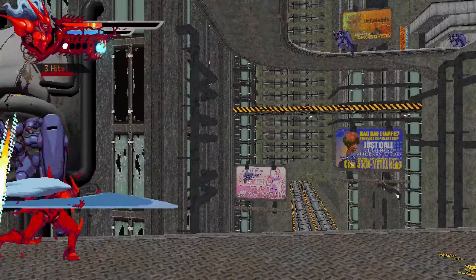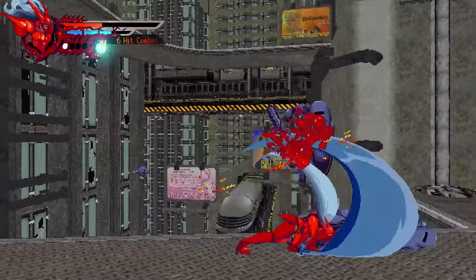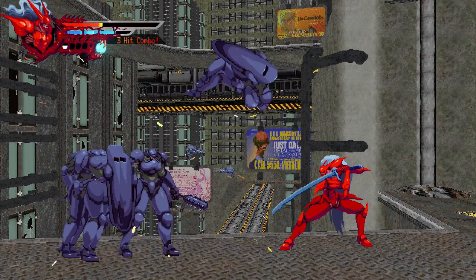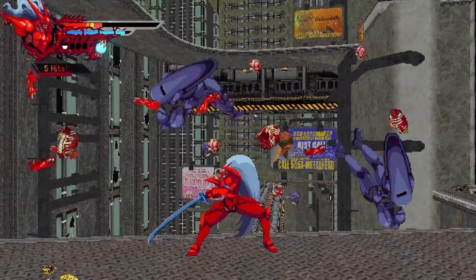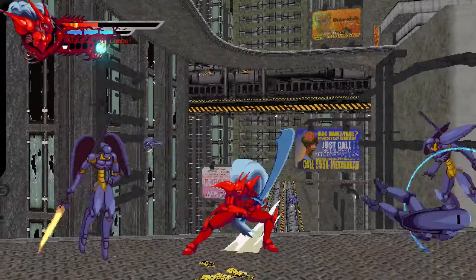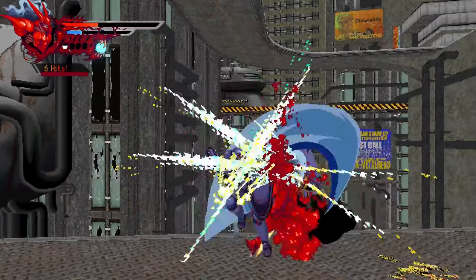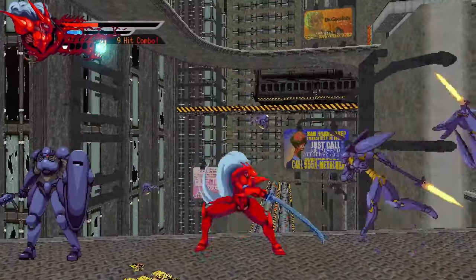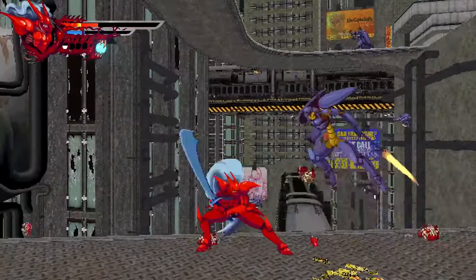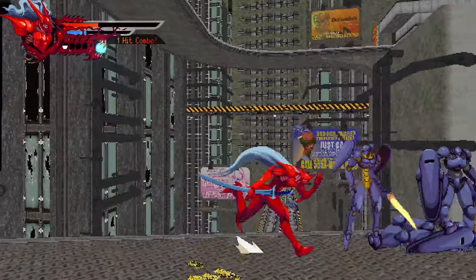The frame rate is dropping as low as the low 30s. That in itself wouldn't be a bad thing — you could work with that. The problem is it's jumping between the low 30s and on average around the low 50s, something like 52 or 53, down to 31 or 32. That's a big jump for a game that's all about combo action and quick responses. This game has unforgiving parries — we're talking a split-second window to respond — so when the frame rate is all over the place, it really causes an issue.